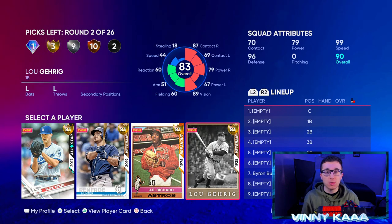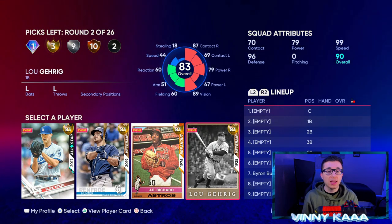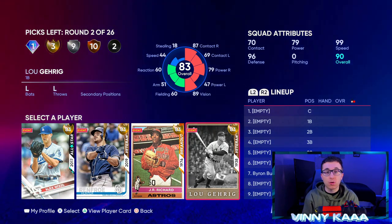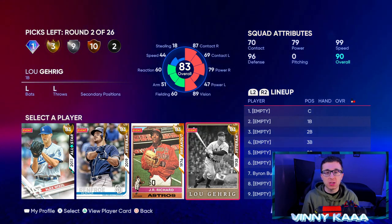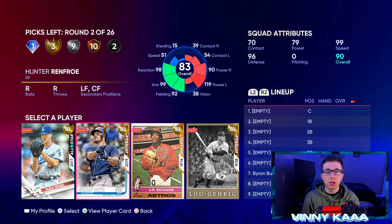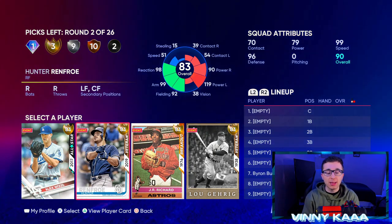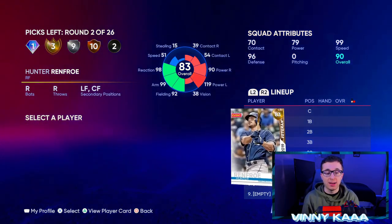Now we're in a gold round. Same idea — we don't really want a gold pitcher. We want a gold hitter. We have Hunter Renfroe and Lou Gehrig. In your golds, also try not to pick a first baseman because there are silvers with great power numbers at first base. We don't need to waste the gold on a first baseman when we really just want someone who will hit a lot of home runs in the three or four spot. So I'm going with Hunter Renfroe — great defensive stats, can play outfield with great power. Contact isn't the best but it's early in the year and he has an absolute cannon in right field.